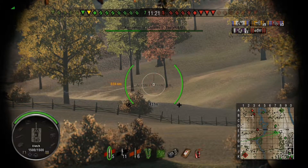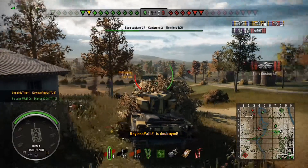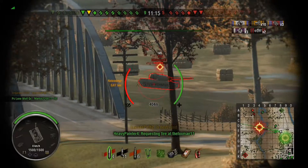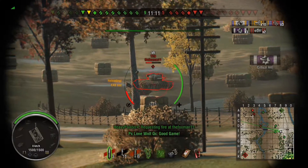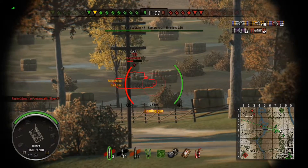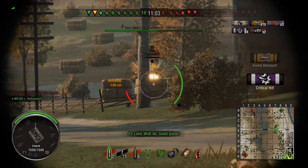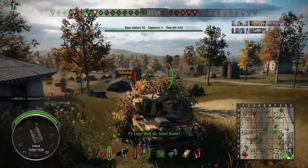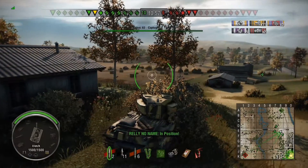We're waiting for the reload and the T28 just disappears before we get the last shot off, but we managed to finish him off. Then the T29 makes a break for it across the open field — no idea why he decided to do that. I can't see what he could have gained from it; it wasn't like he didn't know there were tanks out here shooting at him. We managed to get some damage in before he gets wiped out.